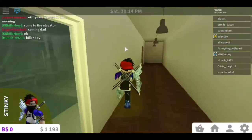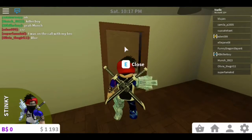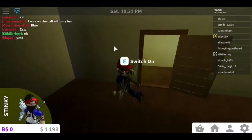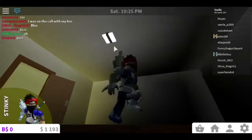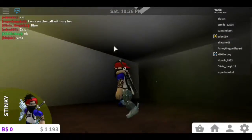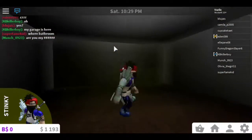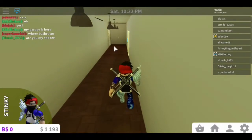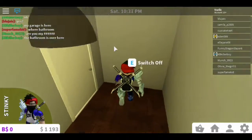Next is another guest bedroom, but it hasn't been furnished yet since the house is still a work in progress. I ran out of money while building, so it only has one light for now and is pretty bare. This is going to be another guest bedroom eventually. Let's close the door and head out to the porch, which will be the last stop of the tour.